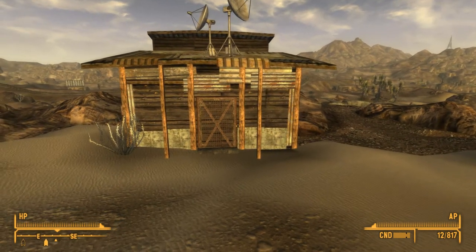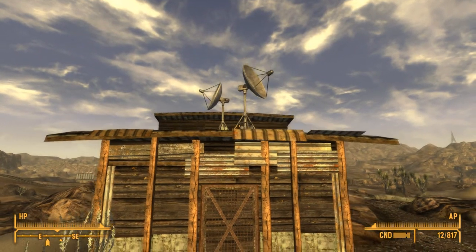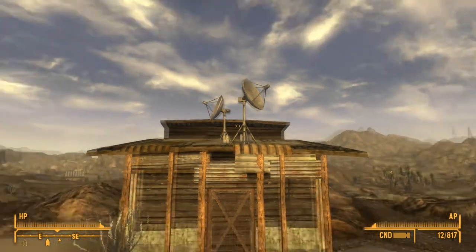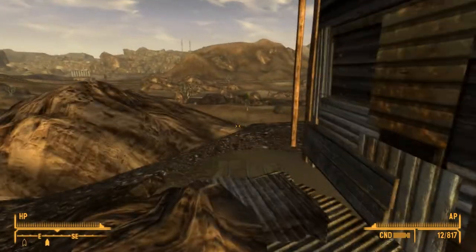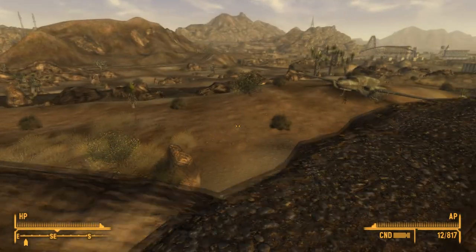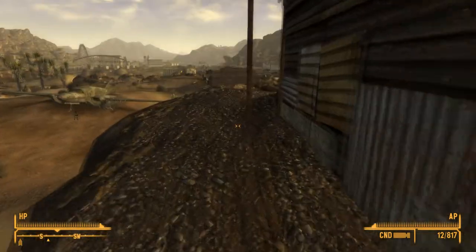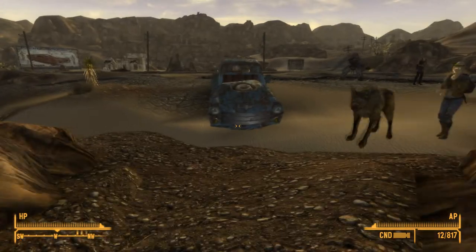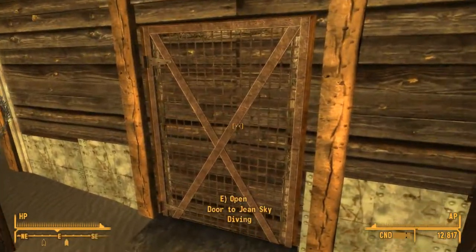Let's go inside and check out what he has done to the shack. Out here you can tell he has put some satellite dishes up. Besides the satellite dishes on the roof, there's not much else outside. All right, let's go inside and check it out.